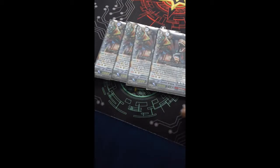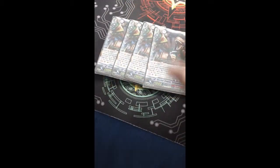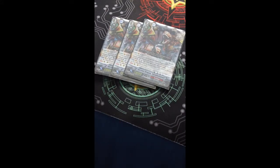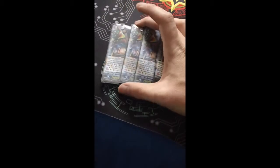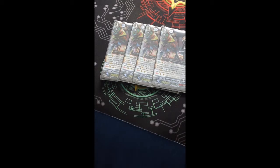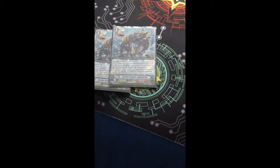I run four Ancient Dragon Tyrannul Legend — he's probably my favorite card in this deck. His ability is you retire three cards with Ancient Dragon in the name, and then when he attacks a vanguard, he gains plus ten thousand and one critical. He also has a special Counterblast ability — essentially Dragonic Overlord's ability — where you counterblast two Ancient Dragon cards in your damage zone, and he gains plus five thousand power.